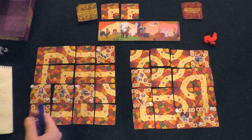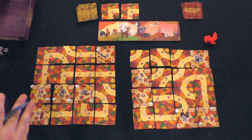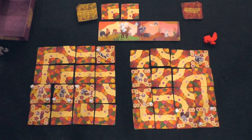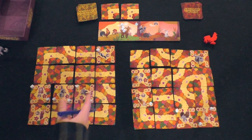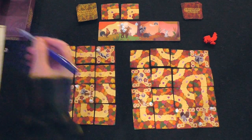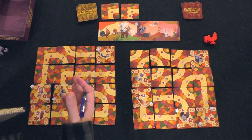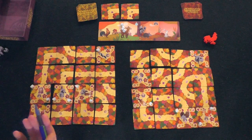Worth mentioning: in a two player game there's an alternate variant where you can create a four by eight grid and draft two cards at the same time — it's in the rulebook. But we don't have the table space or at least camera space to show that off. So we're going to count up points. There is no score pad that comes with this game — that's a complaint of mine.